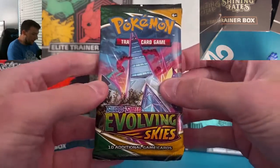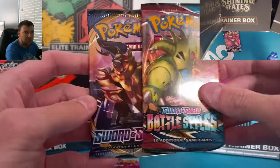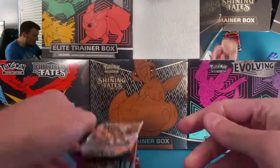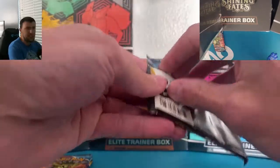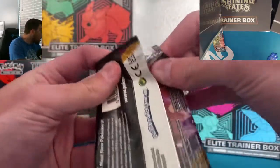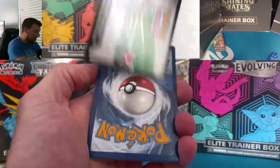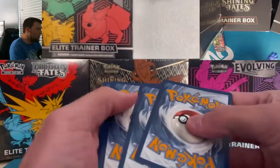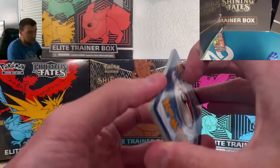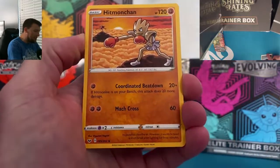So the Vaporeon tin has Evolving Skies, Chilling Rain, Battle Styles, and Sword and Shield Base. I don't know what it is with Pokemon Company anymore, but they love putting Sword and Shield Base and Battle Styles in everything — they can't get rid of it fast enough. A docking point for me is the fact that there's only one Evolving Skies here. This is an Evolving Skies product, it's an Eeveelution product, so two Evolving Skies would be nice.